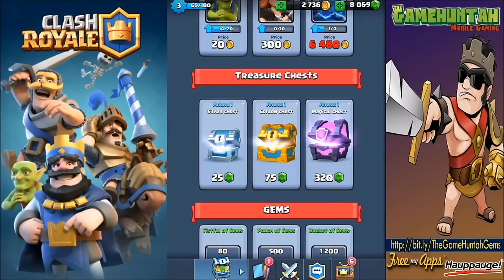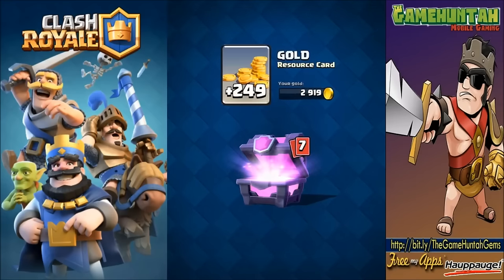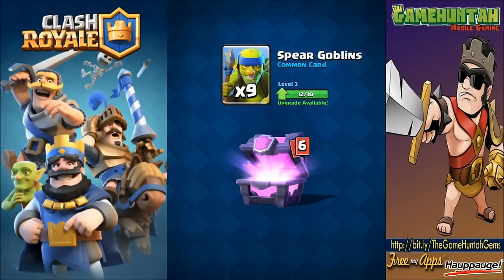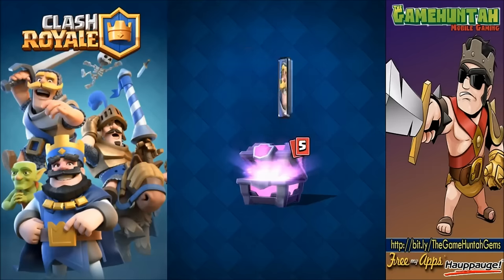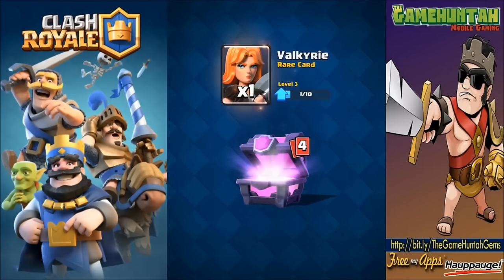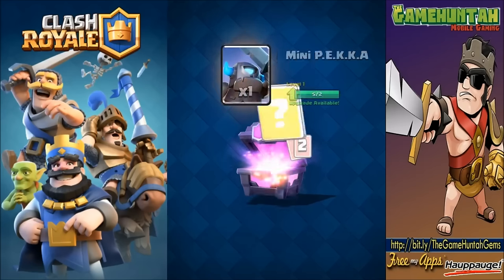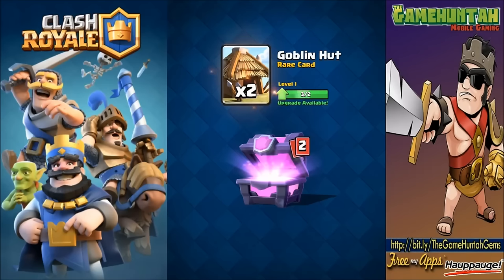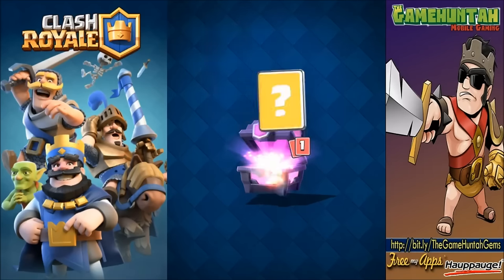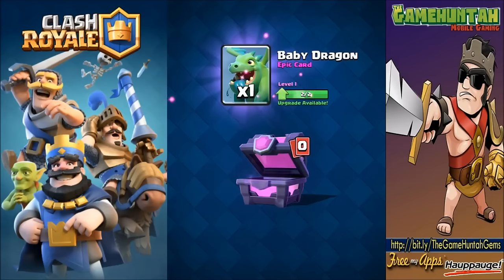Wow, that was epic - that was actually epic! We got some really cool cards. I didn't know there were 30 cards in this magical chest. Let's open another one. We got some gold, spear goblins one more time - I'll take that. I really enjoy playing with the spear goblins. 14 knights - that's ridiculous. One valkyrie, I'll take that. Mini pekka, goblin hut - that's another card I already have, so this is just for upgrade purposes.